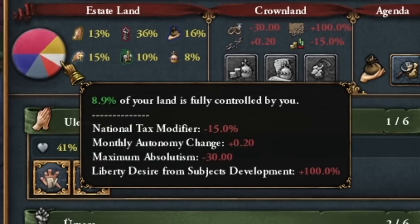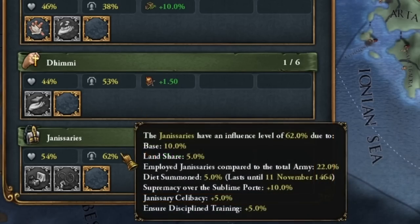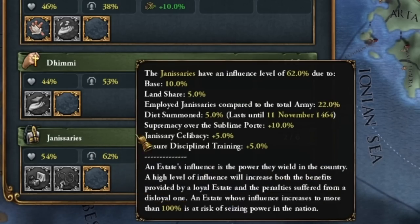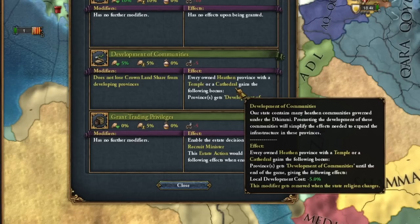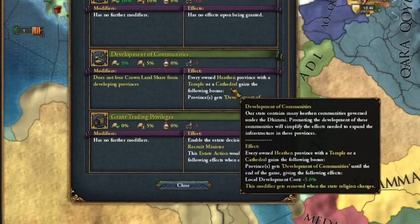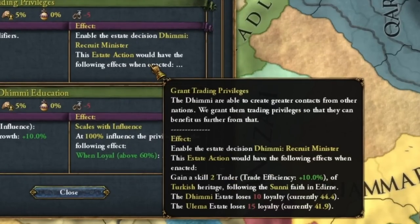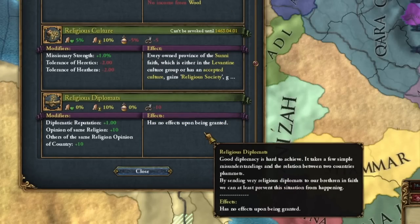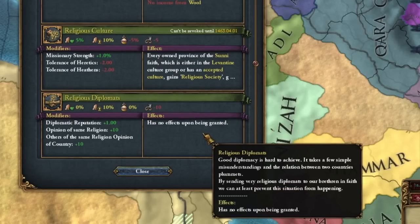Byzantine conquests and all those territorial gains gave me less than four percent of crown land — probably the additional estate takes a lot because in total they have a lot of influence. There's a very interesting privilege: each province with a church gives reduced development — could churches finally be useful? Okay, religious diplomats have been greatly empowered.